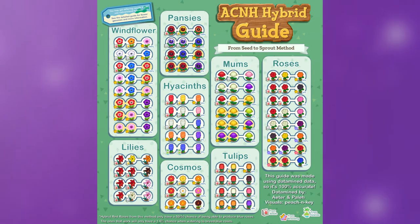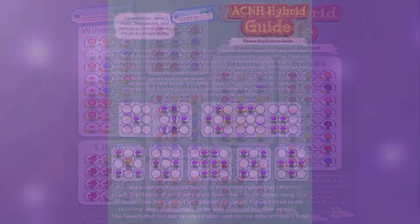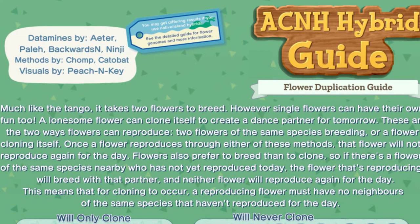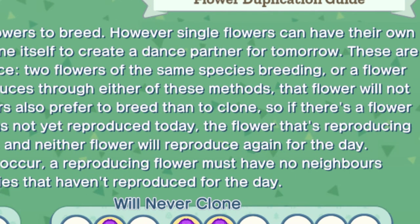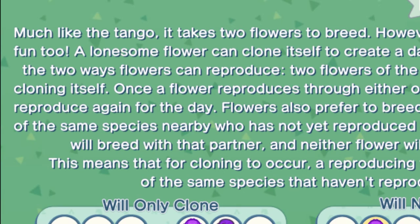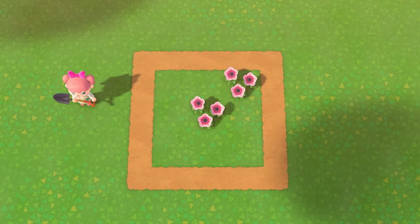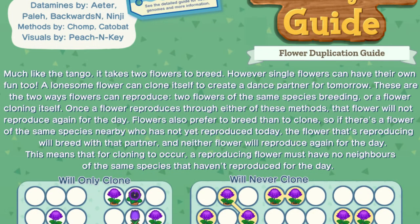This website has a lot more information about hybrid flowers and how they are created. We're going to talk first about cloning or flower duplication. This guide covers the ACNH Hybrid Guide flower duplication. Much like the tango, it takes two flowers to breed. However, a lonesome flower can clone itself. A lonesome flower can clone itself to create a dance partner for tomorrow. These are the two ways flowers can reproduce: two flowers of the same species breeding, or a flower cloning itself. Once a flower reproduces through either of these methods, that flower will not reproduce again for the day.